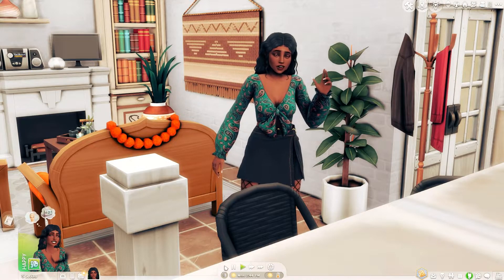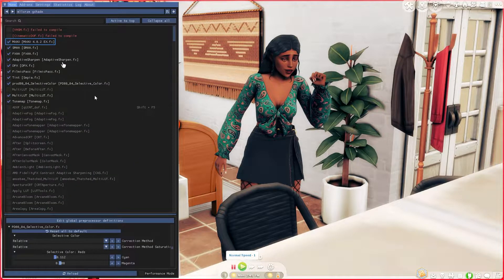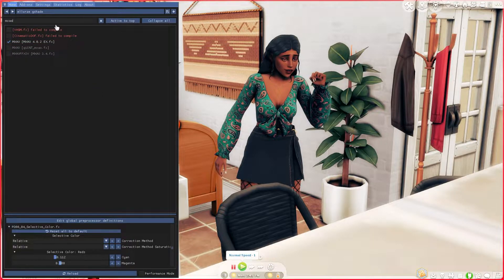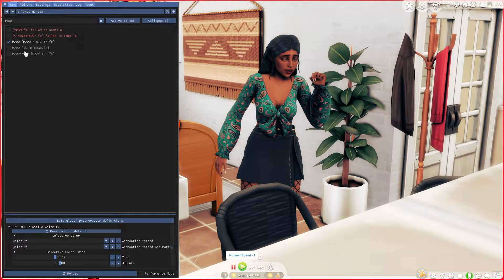Apparently the newest version of Re-shade — I believe it's 5.6.0, whichever one is the current one — it only comes with one of the MXAO effects. If you do a search for the effects, there are actually three different MXAO effects that I've seen in Sims presets. The Quint one is the only one that comes in the newest edition of Re-shade, but a lot of G-shade presets use MXAO 4.0 and also MXAO FFXIV, which I believe was originally a Final Fantasy shader. Apparently it looks really good in the Sims game.